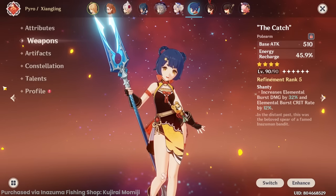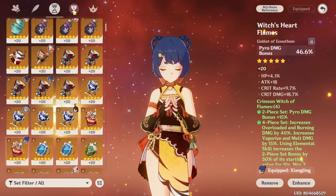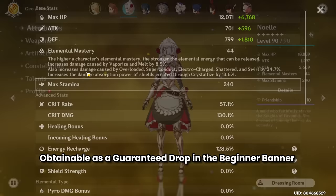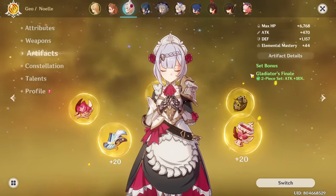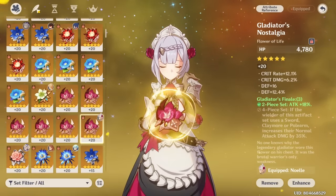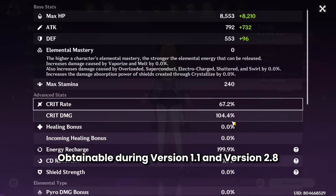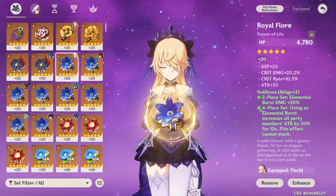Xiangling - level 90, 60% crit rate, 151% energy recharge, The Catch refinement rank 5, 4-piece Crimson Witch, flower/feather/energy recharge/energy recharge/pyro/crit rate, constellation 0, talent 9/10/9. Noelle - level 90, 57% crit rate, 130% DEF, Whiteblind refinement rank 2, 2-piece Gladiator - only used for the shield so didn't bother upgrading artifacts much - constellation 0, talent 6/6/6.